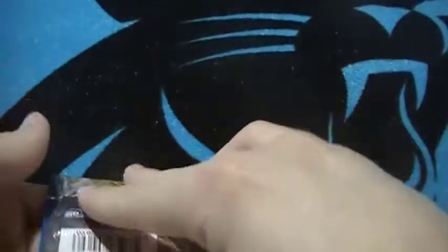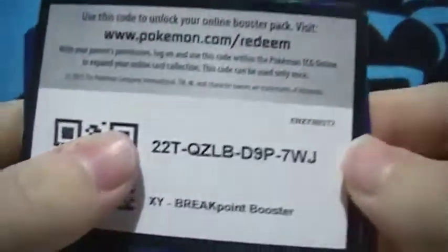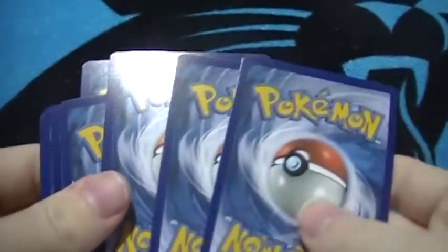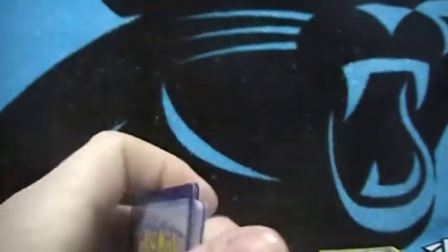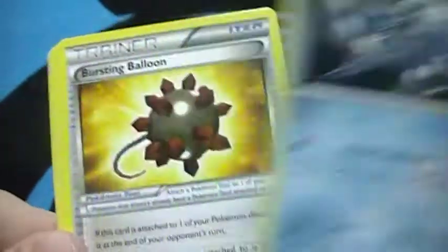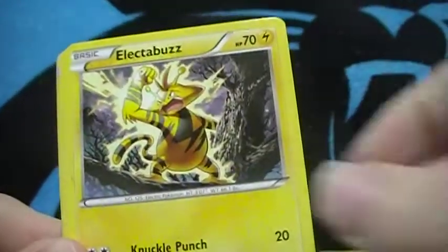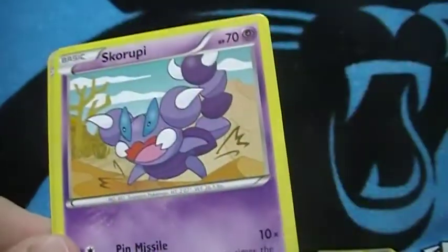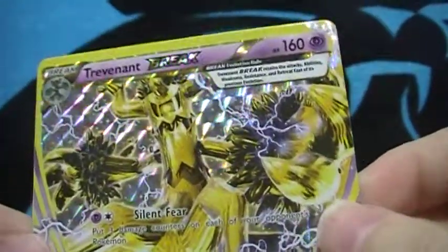Alright, got it, five more packs. Please give me the Fighting Fury Belt — I tried to build a little deck and that's the only card I need. Sixth pack: Potion, Frogadier, Bursting Balloon, Nuzleaf, Numel, Rattata, Petal Dance, Scraggy, and a Trevenant BREAK — very nice — a Pangoro rare.